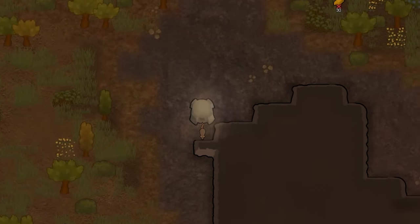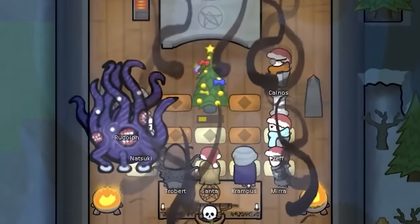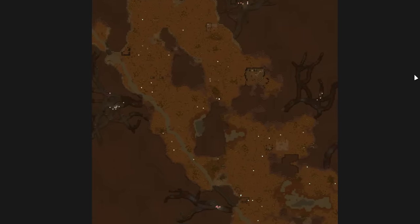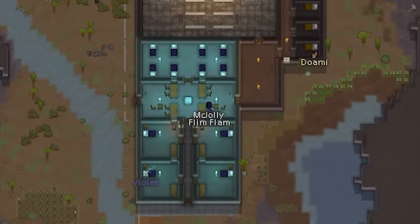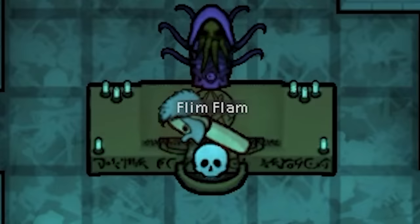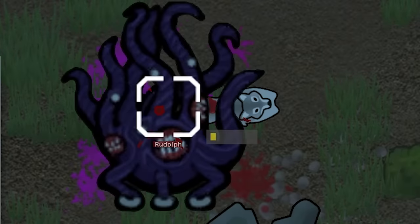In starting our morbid motel, we had one colonist, Flimflam, and a very special pet that some of you might remember. Our beginning map was a mountainous mess with a river split down the middle. On one half we'd be building the hotel of our dreams, and on the other — we'll talk about that later. We built the basics of our colony, while our main defense was Rudolph the Dark Young.